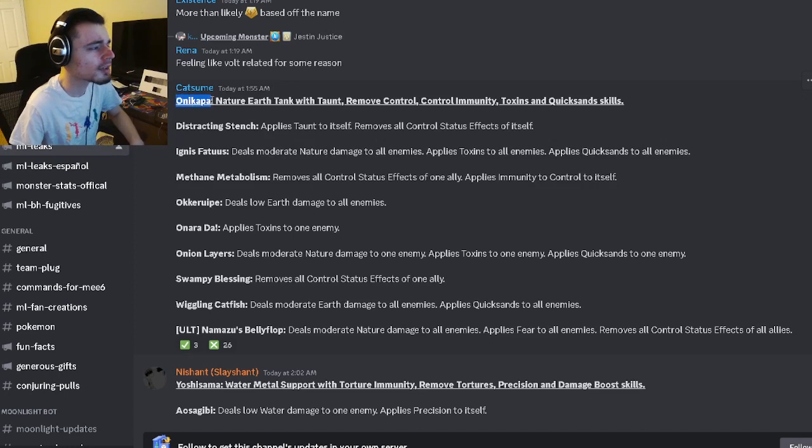The first leaked moveset is for Oni Kappa. He is an earth tank with taunt, remove control, control immunity, toxins, and quicksands. He has an AOE quicksands which does moderate damage, he can remove all controls from one ally, and he can apply toxins and quicksands to one enemy. He also has AOE earth damage to all enemies.